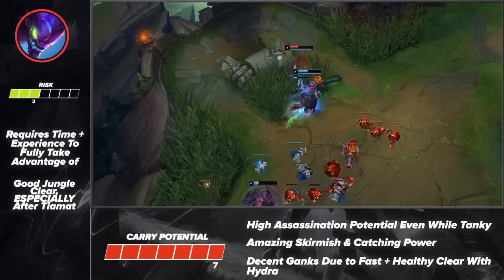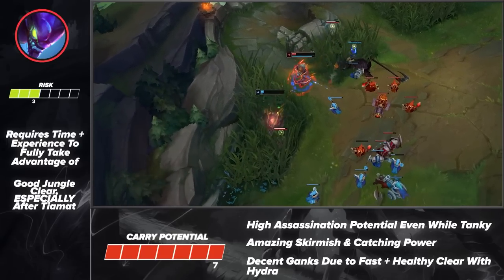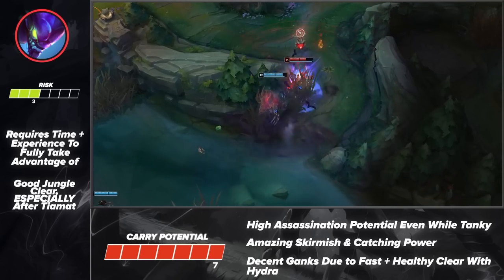Taking a look at his build, you'll be taking Ignite and Smite as your summoner spells. For your runes, you'll be taking Conqueror, Triumph, Legend Tenacity, Last Stand, Magical Footwear, and Cosmic Insight. These runes will significantly improve your skirmish potential while also helping you stay alive with these items.